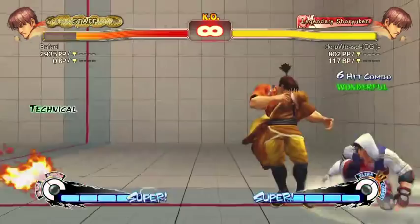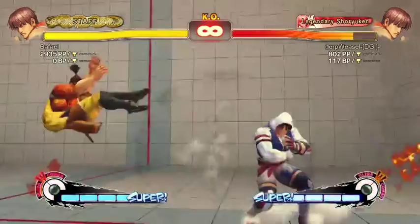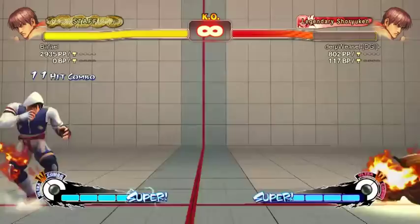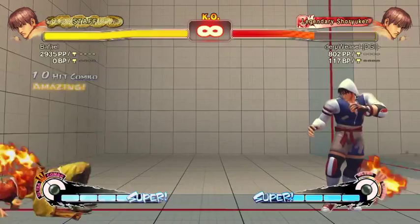You can also pick up EX, and you can FADC it to combo EX shoulder. That's a lot of meter, but sometimes that meter is the difference in closing out a round. You can combo the last set of Bushin Chain into Super, and you can also combo any successful Hozanto into Super. That's your primary way of landing Super, and Super's pretty good for Guy because you can land it really easily.